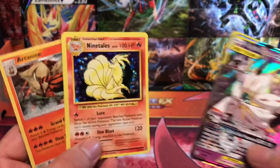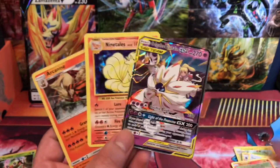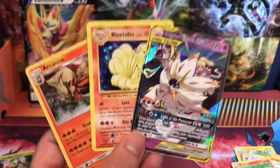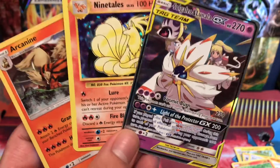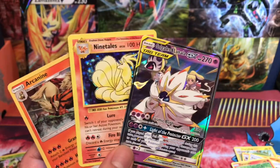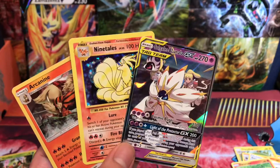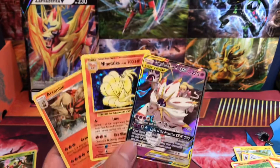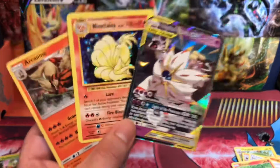So yeah guys, look what we ended up pulling from those four packs: two holos — Arcanine and Ninetales — and of course the tag team Lunala and Solgaleo GX. And of course the starter holos that came in the box. Hope you guys enjoyed this opening — make sure you hit that like button and subscribe if you enjoyed today's opening. Hope you guys have an awesome New Year, and I'll catch you all next time.